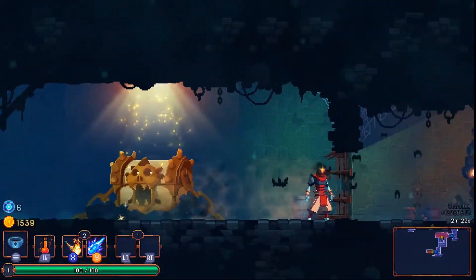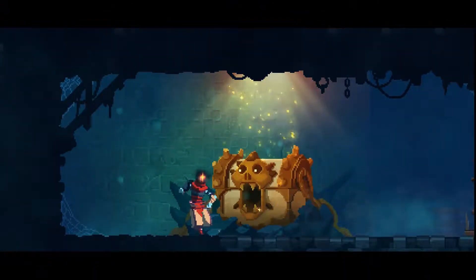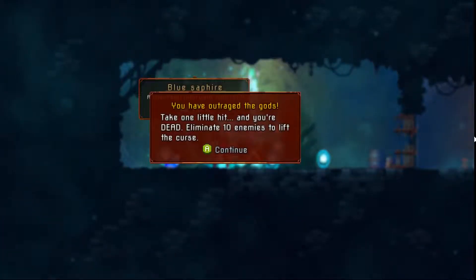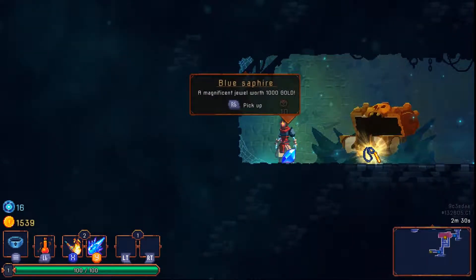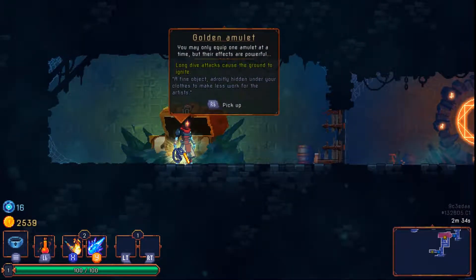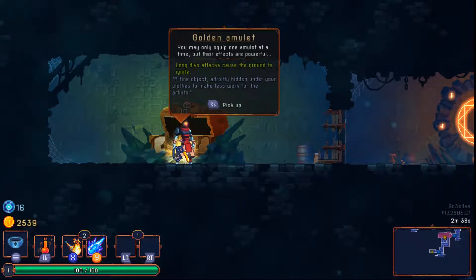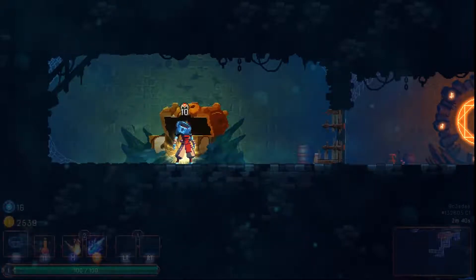We've got a curse chest. Now is the best time to do this if we're going to do it — you've outraged the gods. Take one little hit and you're dead; eliminate enemies to lift the curse. We get cells from the chest now, that's different. Long dive attacks cause the ground to ignite — so this is a new effect.